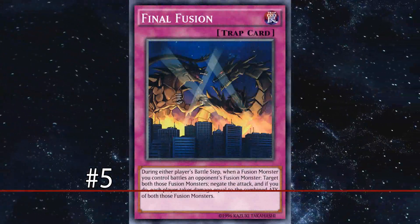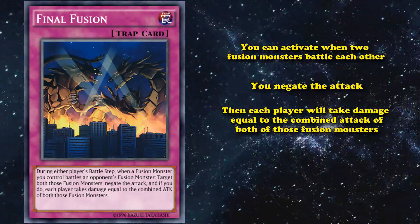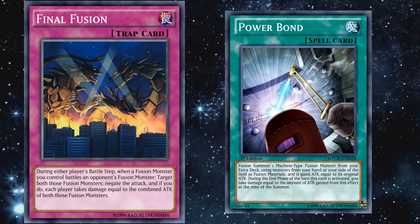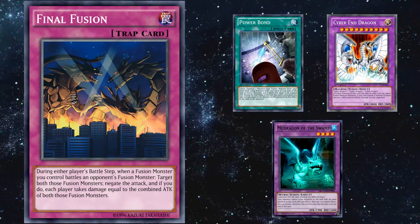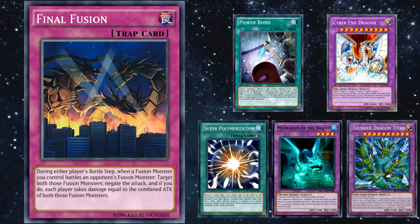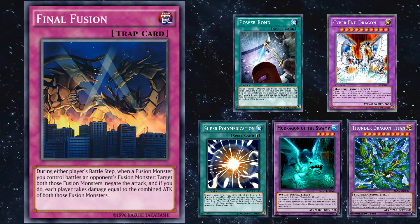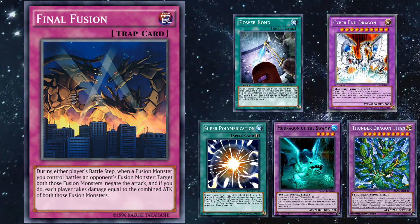At number 5, we have Final Fusion. This is a card you can activate when two fusion monsters battle each other, where you negate the attack and each player takes damage equal to the combined attack of both fusion monsters. Since this card counts the attack on the field, it takes into account monsters who might have had their attack boosted, like Powerbond doubling your monster's attack. So if you bring out Cyber End Dragon with Powerbond, it will have 8,000 attack — and if you attack into any of your opponent's fusion monsters, that's an instant tie. Since one of the current meta decks plays fusion monsters heavily and Super Polymerization is one of the most played cards, there's a good chance your opponent will have a fusion monster for you to trigger Final Fusion.